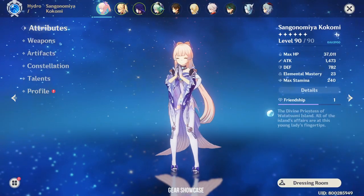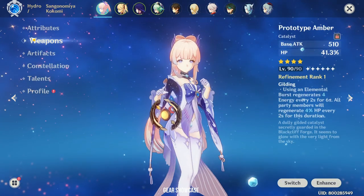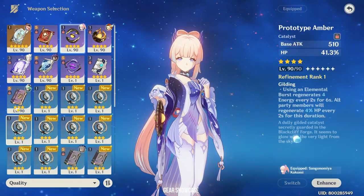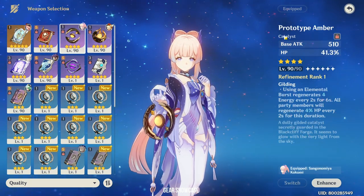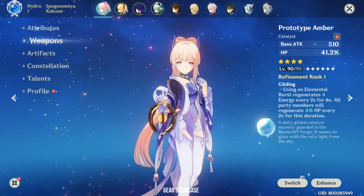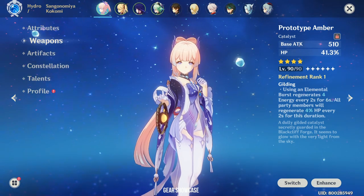So let's start with my Kokomi build. For her weapon, you can use any HP percent weapon — her iconic weapon, Prototype Amber, or even Thrilling Tales of Dragon. For this showcase, I prefer to use Prototype Amber and not Thrilling Tales because I will always be switching to Kazuha for the Viridescent debuff.